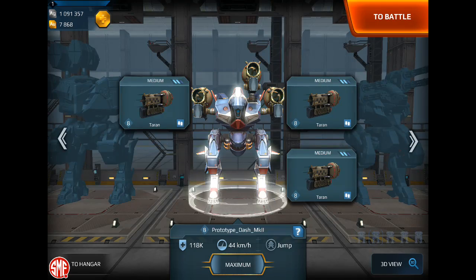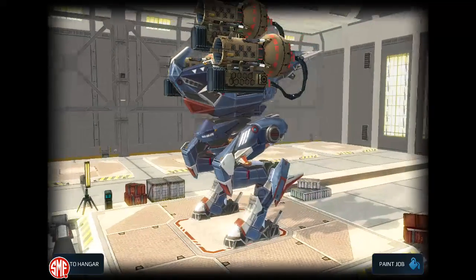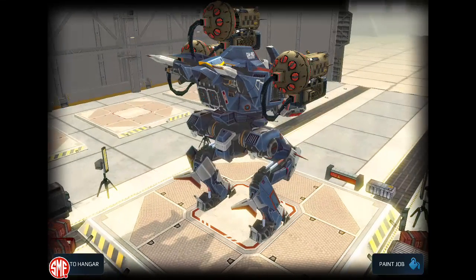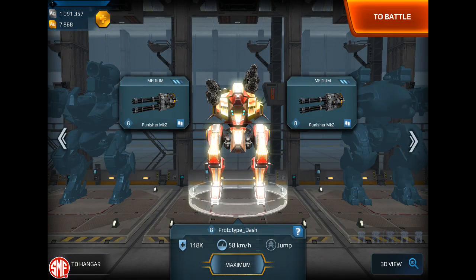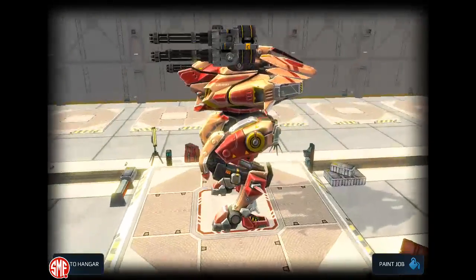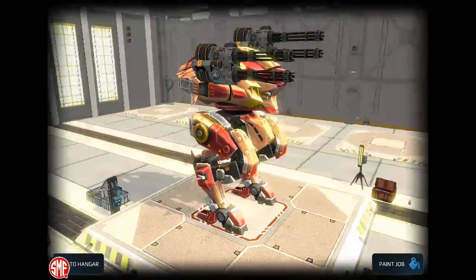Then we have the medium bot here. I think this is the one that we've already seen with the new skin, so I think it looks pretty neat. And then we have the light bot — this is the first time we're looking at a skin on it. I like the way it looks, and it is fast.